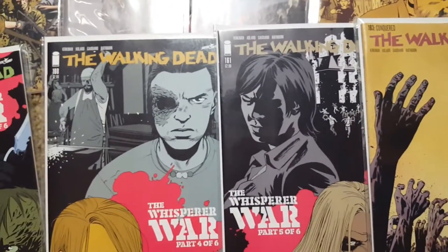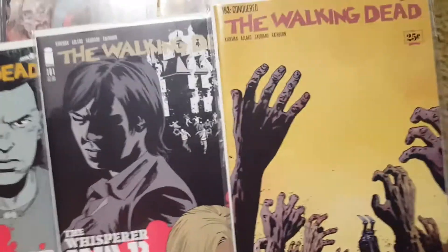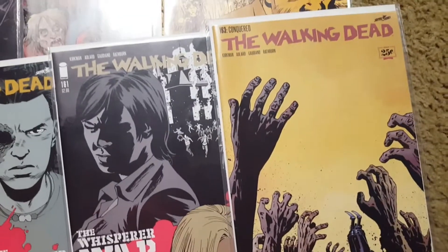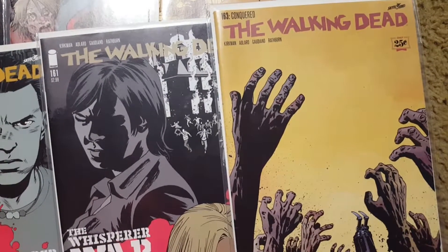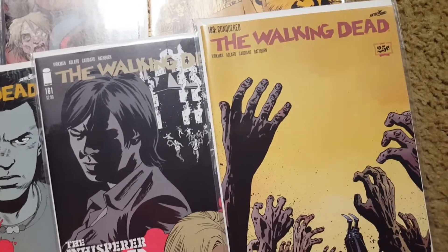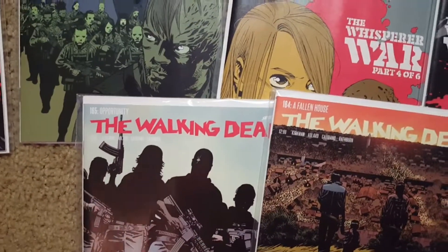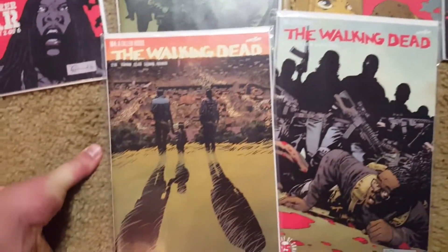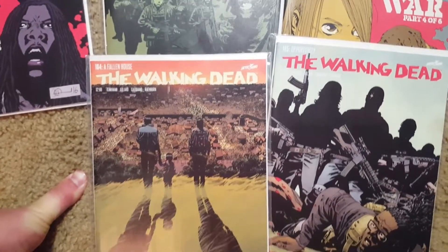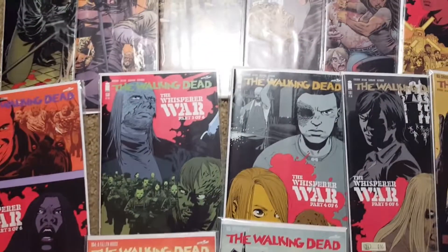160 is Part 4. 161 is Part 5. The only book I'm missing is 162, and then whatever new ones came out recently in the past couple months. I missed out on 162 — I think I'm going to trade for that or hopefully I can still get it in the store. I got 163 and then 164 and 165. 162 is Part 6 of the Whisper War, so I'm missing that. I need to get that soon and I need to get the current ones that came out.